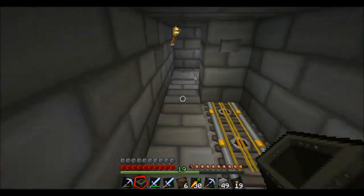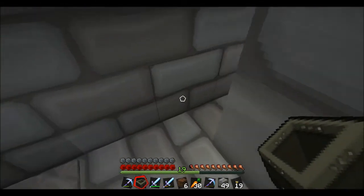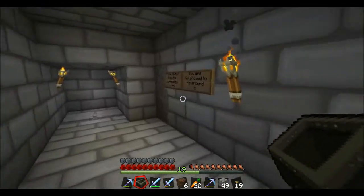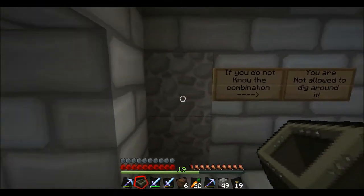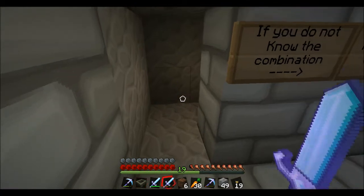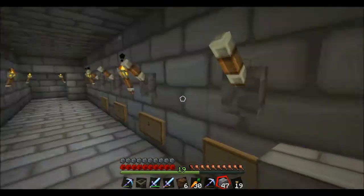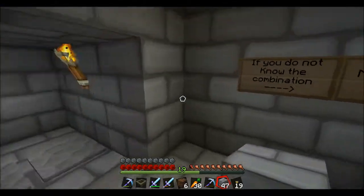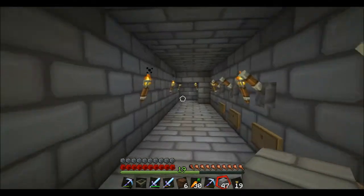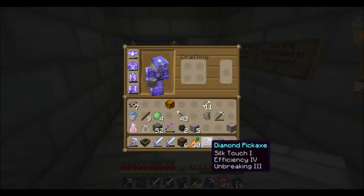There are a lot of redstone doors, and it looks like I was pretty careful. We have a combination lock here — the sign reads 'if you do not know the combination, you're not allowed to dig around it.' I'm going to show you the storage room I've been working on, and I'll either start moving everything over or start working on a farm. I don't want to give away the bat cave itself because it's supposed to be a surprise.